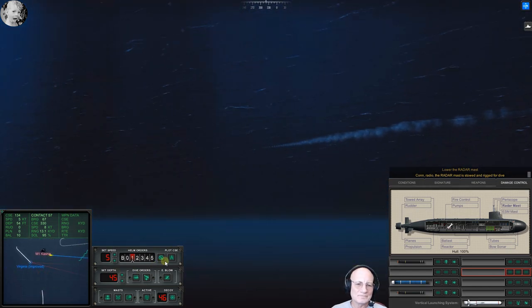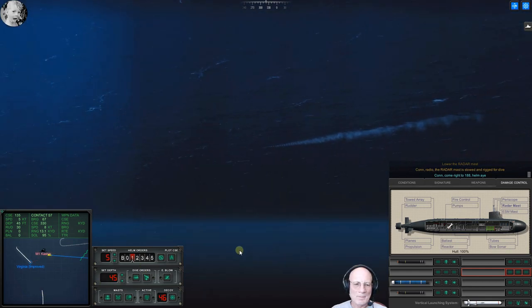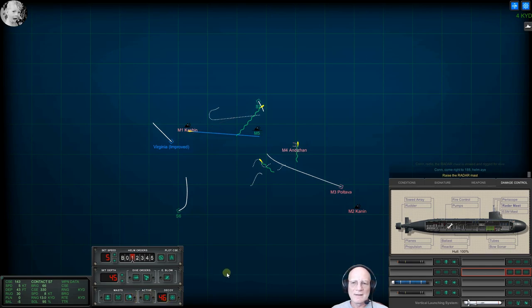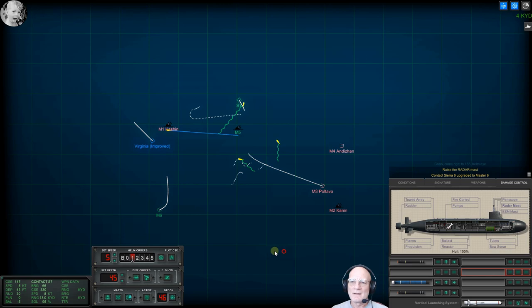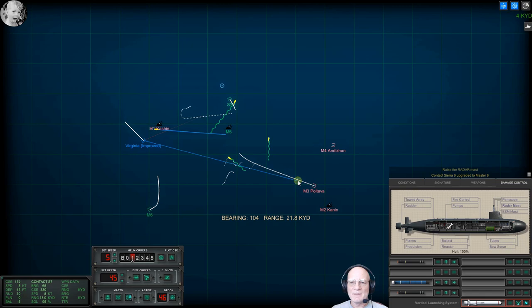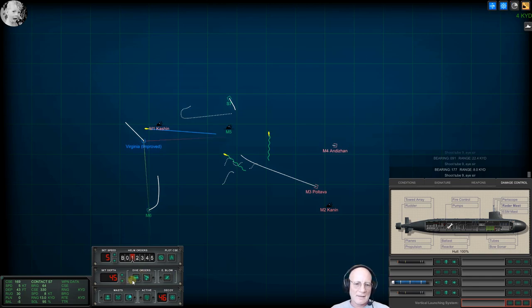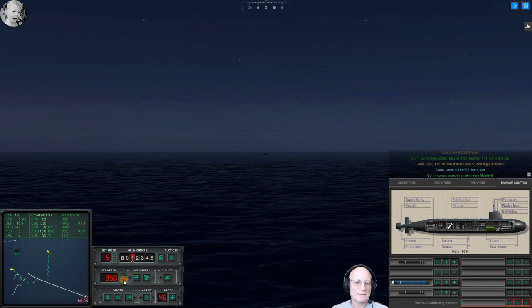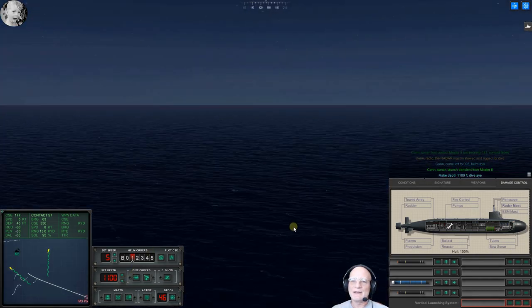Con sonar noisemaker bearing one one zero. Con sonar lost contact, master two, last bearing one zero — alright, we finally got that guy. That's dangerous. Come right to one eight eight, helm aye. Raise the radar mast. Get him. Con sonar launch transient from master six. Con sonar lost contact, master — come left to two zero nine five, helm aye. Con sonar launch transient from master six. I know — and I probably didn't kill him because I threw a missile at him.